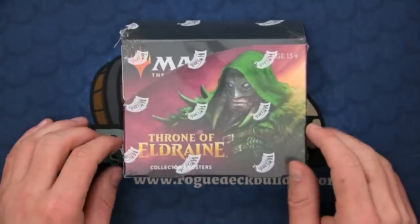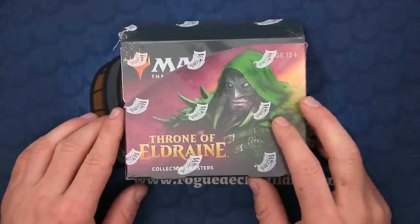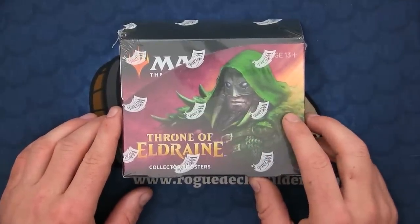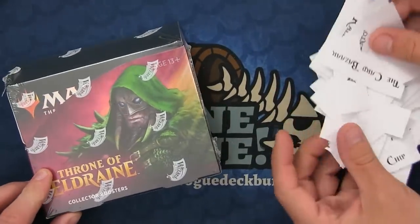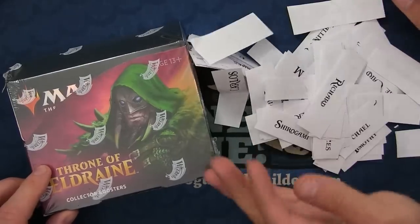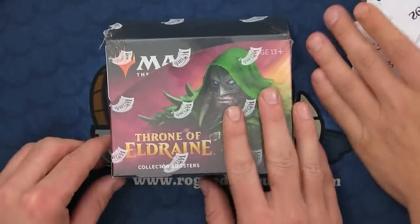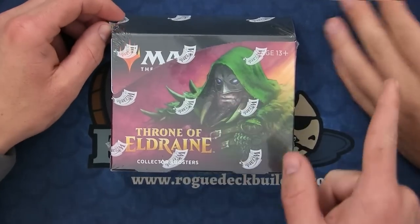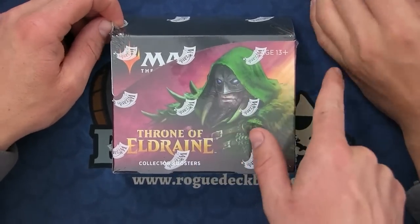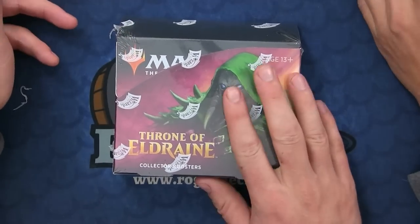We're going to do this a little bit differently. I didn't think anyone would want garbage Throne of Eldraine booster packs, so this is all the rage right now. What we're going to do is we have all the names of all the patrons listed here, we're going to randomize them, and I'm going to open up this Throne of Eldraine Collector's Booster Box and see what's in it. Then we'll randomize the cards, randomize the names, and flip them over for the pack opening.